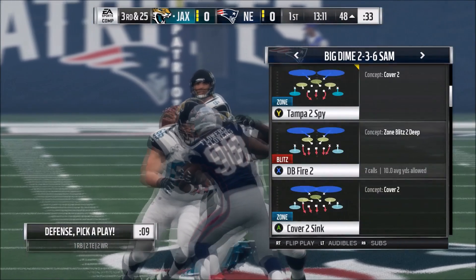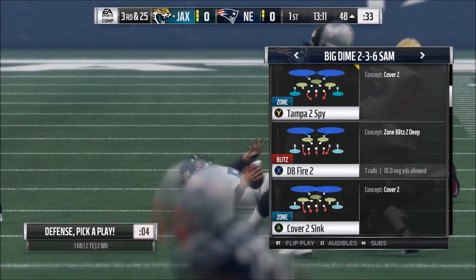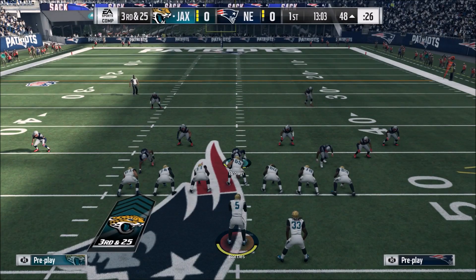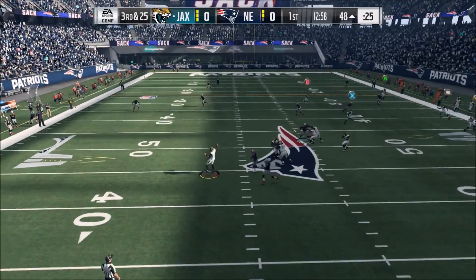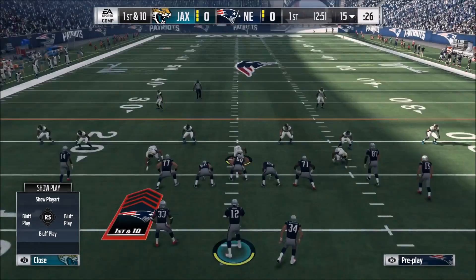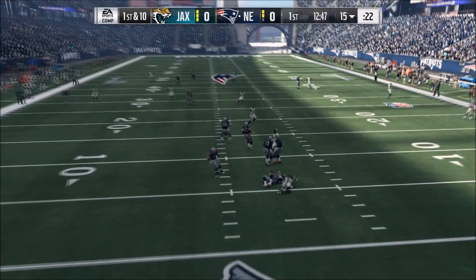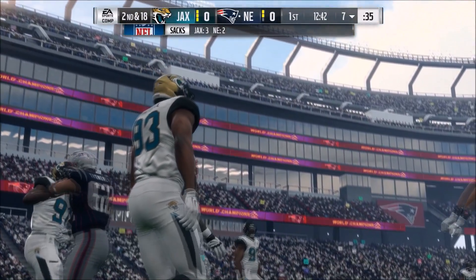In a third and long or fourth and long situation, you really have nothing to lose by doing this. Even on third and seven or third and six where most people aren't going to run, pass committing and pass rush aggressive is a solid combination. Keep in mind if you get fake-snapped with pass rush aggressive on, you could jump offside — though it won't happen every time. If they do get you to jump offside, just turn pass rush aggressive back to balance, but still pass commit in passing situations.